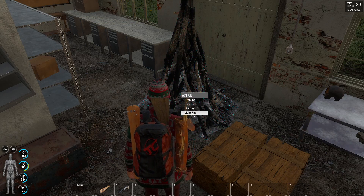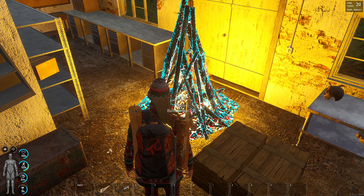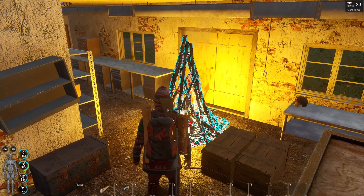There we go, our bonfire. Now we're going to hold down F while looking at it, go down to the last option where it says 'light fire.' Now we have a fire!